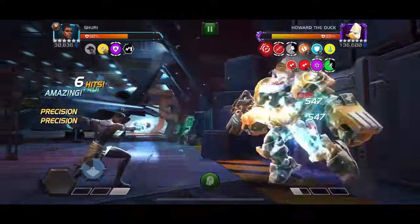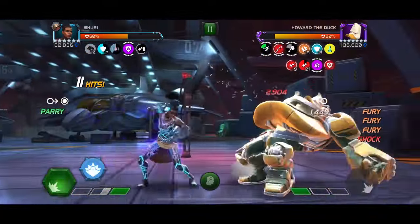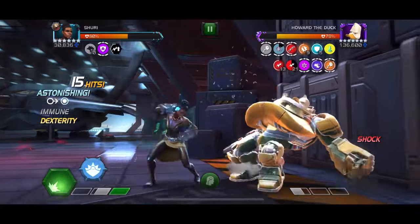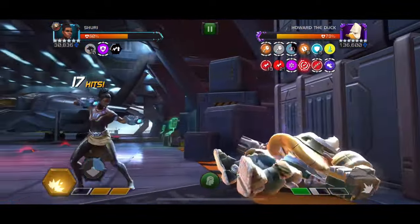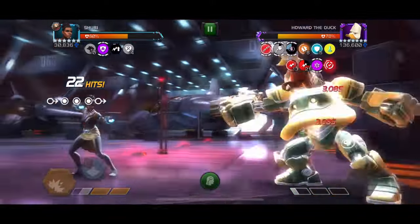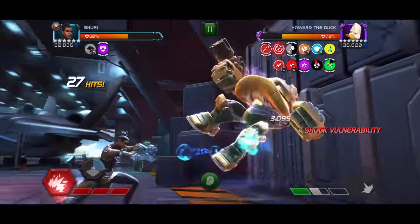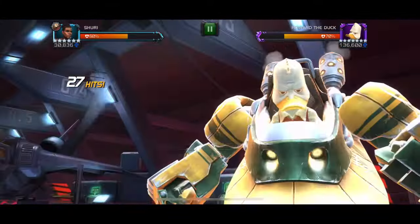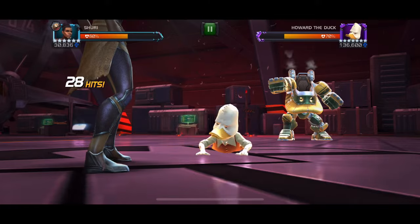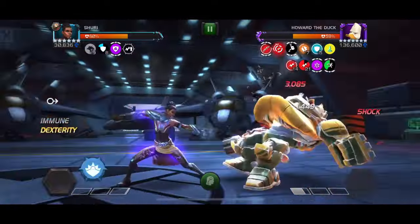I get into a decent rotation: I can do specials during the regular evade phase, and then just hit him normally during the miss-special phase. I hit into him normally, wait for the timer, throw heavies, and try to build up as many shocks as I can since they do damage over time. I'm up to 27 hits on the combo meter, so I drop another special three and go into the same rotation over and over. Shuri absolutely melts him — her shocks build up and he goes down pretty easily.